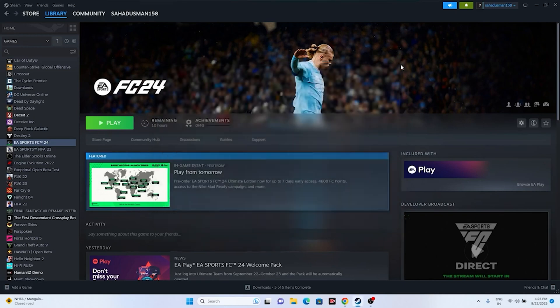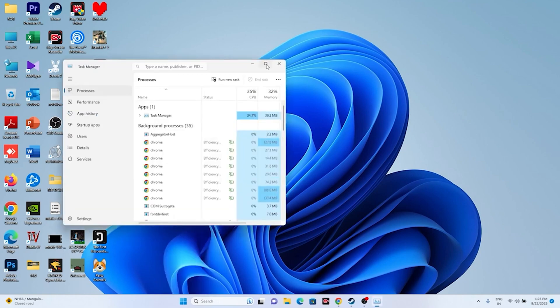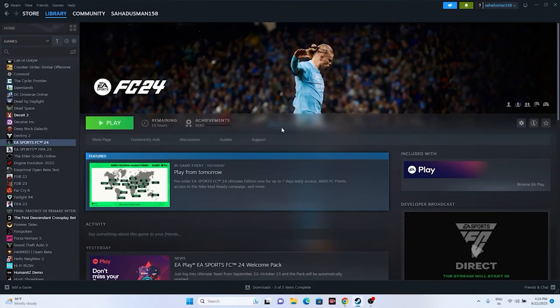Next, close all overlay applications. Open Task Manager by right-clicking the Start menu. You may see around 50 background processes running. Users with only 4 GB or 16 GB of RAM will be heavily affected, as background apps consume performance and increase the chance of crashing. Close Discord, MSI Afterburner, RivaTuner, and other overclocking or overlay applications, then try launching the game.